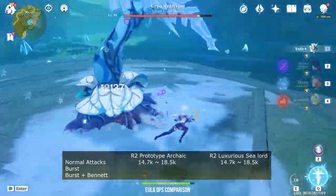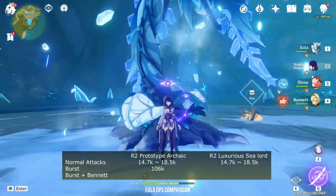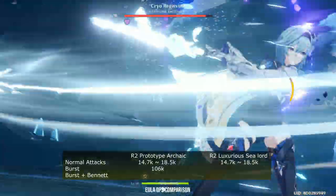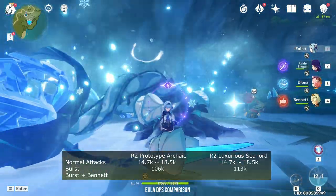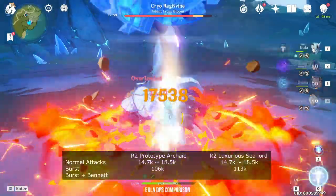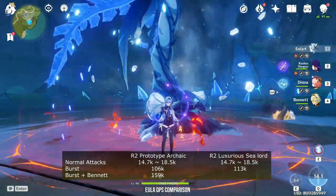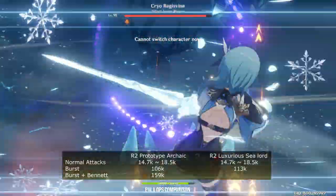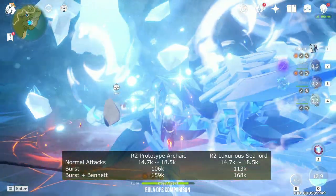What about her burst? So let's try it first using her whole E — 106K, without any stacks. Now let's try it with the Fish — 116K. So this is significantly better. Now let's repeat this with Bennett's buff. With Prototype Archive: 116K. Switch to the Fish with Bennett — 159K. Then let's try the Fish now — 168K. So it's clearly better on EULA.